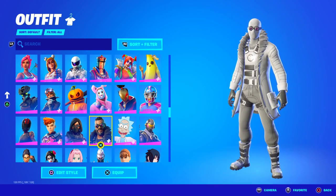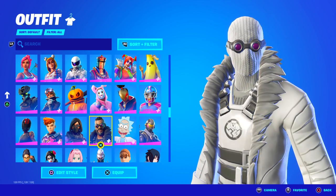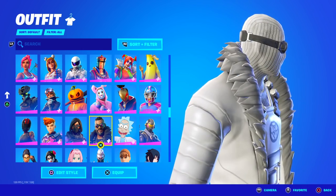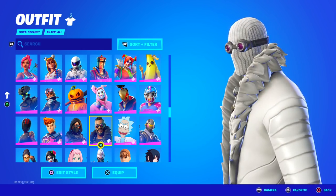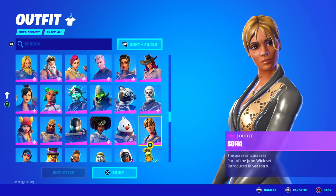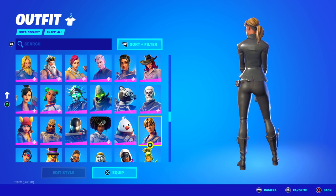Renegade Shadow from Chapter 2 Season 2, another skin I don't really see. However, this was recently used in a trailer, so they might be bringing it back. I actually don't have it, and I think it's really clean, so I'm definitely gonna be buying it. They got Rosa, which is the female Dante. This one did return. Sophia from the John Wick set — this hasn't been back in over a year. It's starting to get rare now.